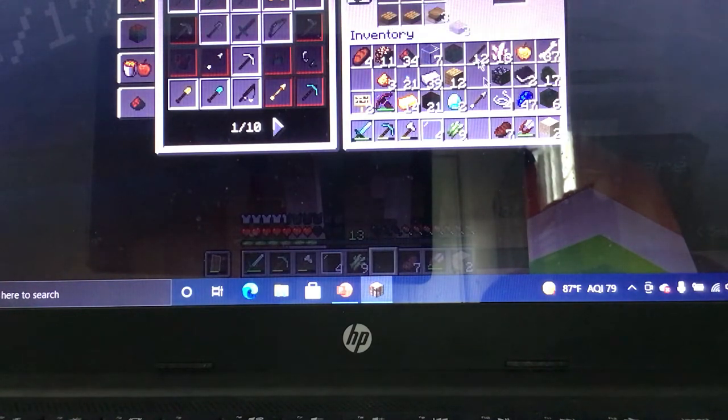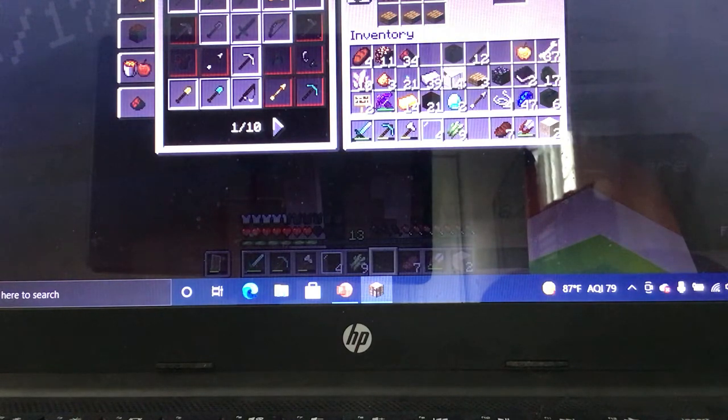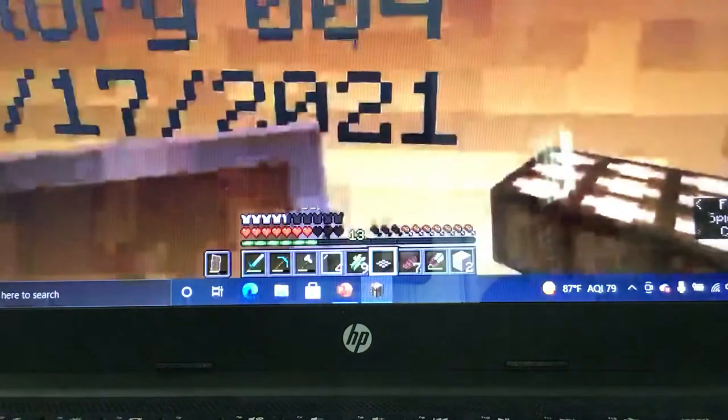So: three slabs here, two nether quartz here, and three glass here. Daylight sensors are a redstone source.